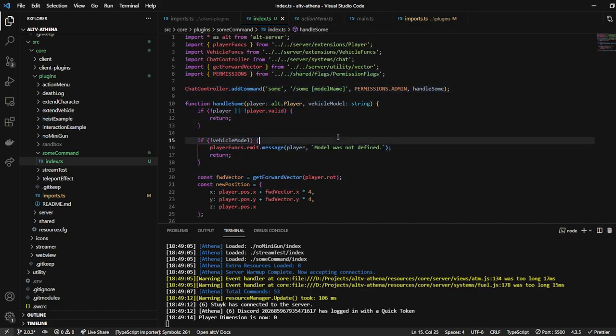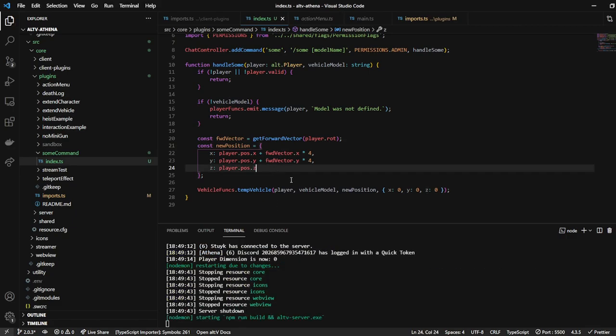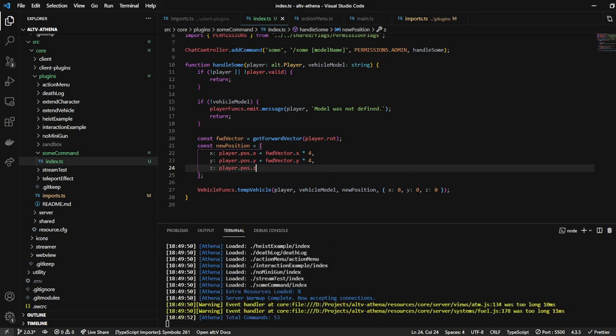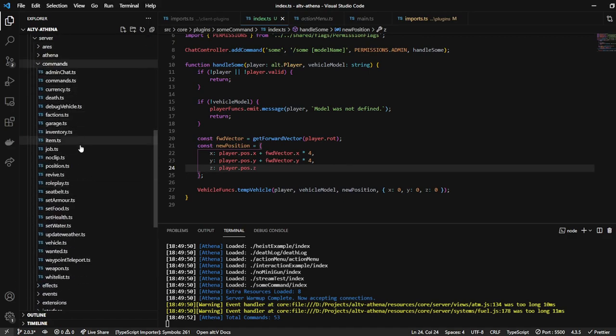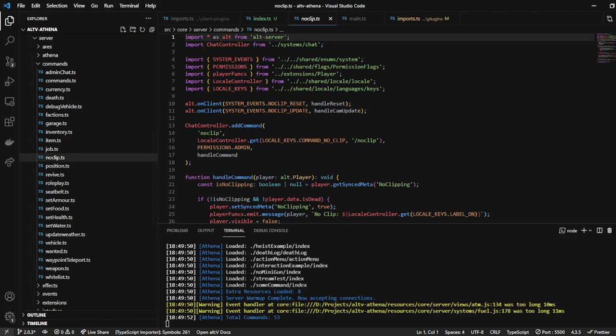This is how you do commands. The Z was supposed to be Z and not X — that's why the vehicle spawned in the wrong place. Anyway, that's how you do commands with arguments — there are so many different ways you can handle it. Highly recommend you check out some of the other commands that are in the framework as well. There's tons of them — look at all these files, so many examples. We're going to go ahead and stop there for the commands.